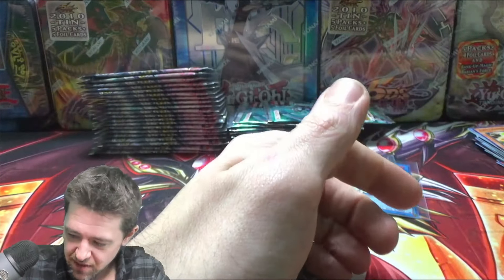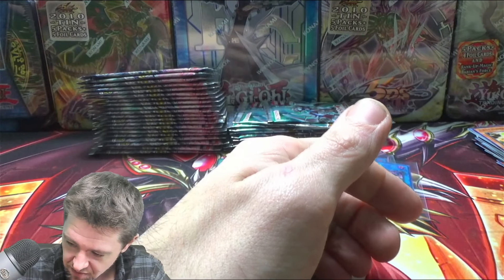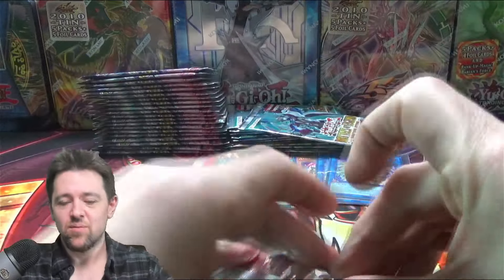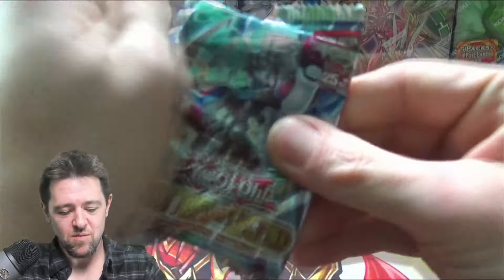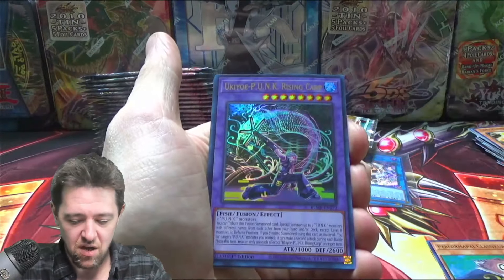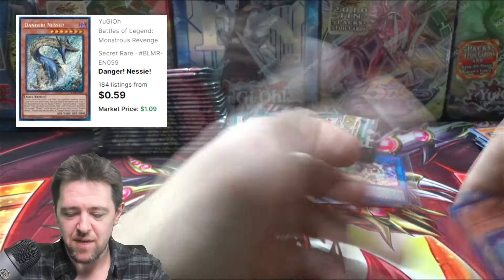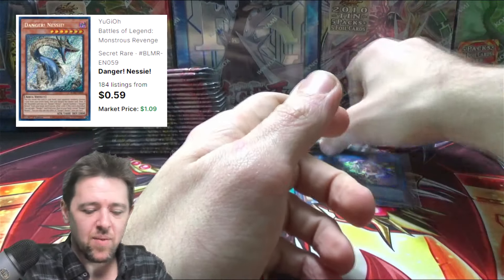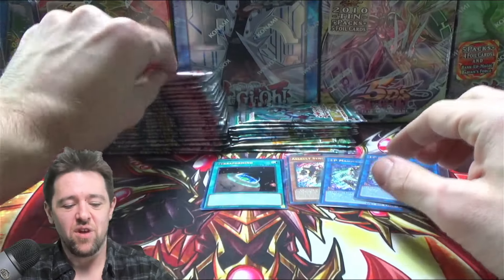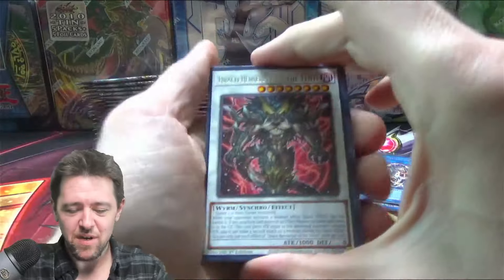We got nine packs counted out — one more. And it doesn't want to open. Performa Pal, Classic Kuriboh, Danger Nessie — which is actually probably not too bad. But hey, that was two IPs and an Assault Synchron from 10 packs. I'm not complaining at all.